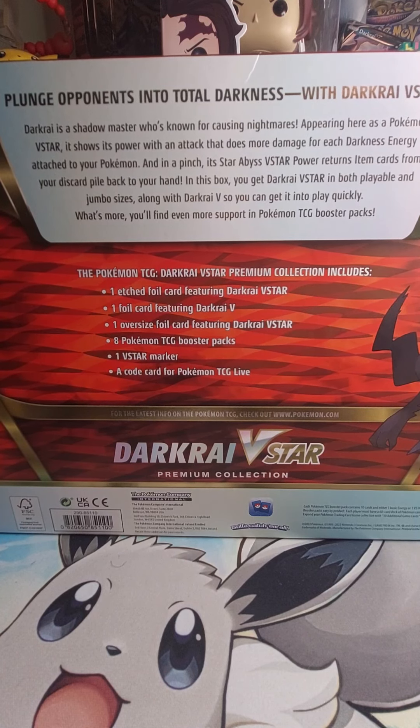In this box, you'll get Dark Eye V-Star in both playable and jumbo size, along with Dark Eye V, so you can get into play quickly. You can even support in Pokemon TCG. It comes with one etched foil card featuring V-Star, a Dark Eye V, an oversized one, a booster pack, one V-Star marker, and one code card.